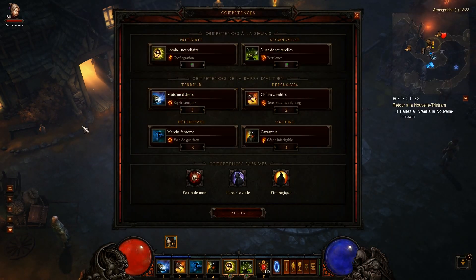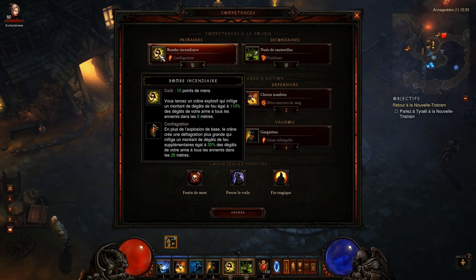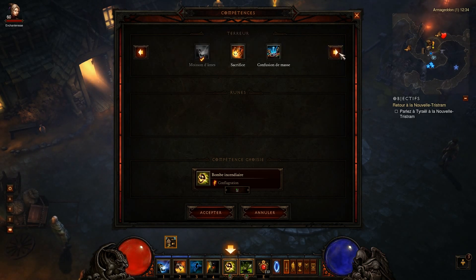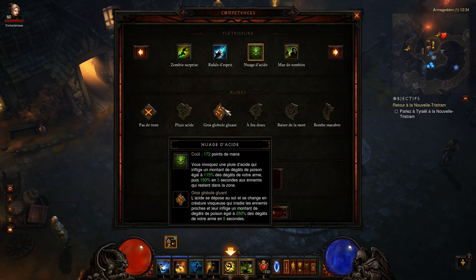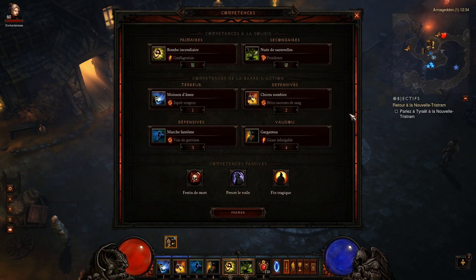Au niveau des skills, le plus important c'est bien évidemment la nuée de sauterelle. Après vous pouvez prendre ce que vous voulez, je conseille quand même un sort de zone. J'ai pris la bombe incendiaire, mais il y a aussi le nuage d'acide avec la gemme dans les 24 mètres qui fait une grosse AOE — c'est vachement pratique.